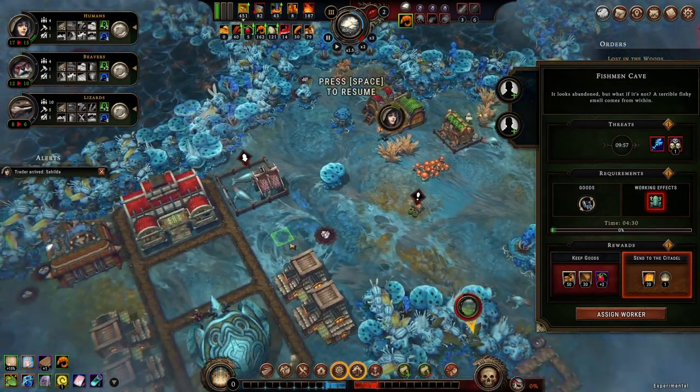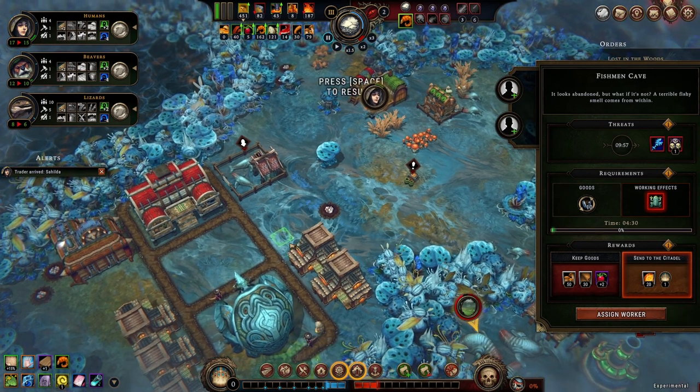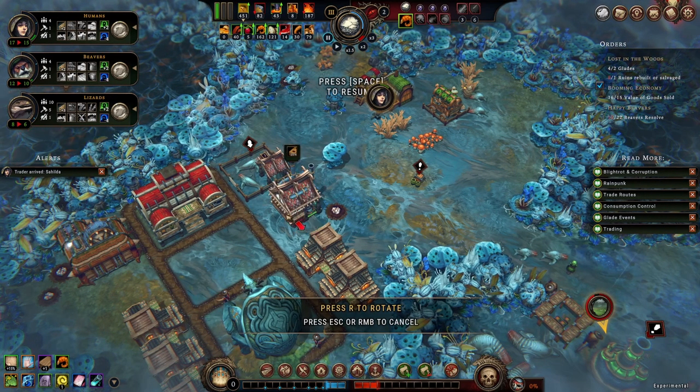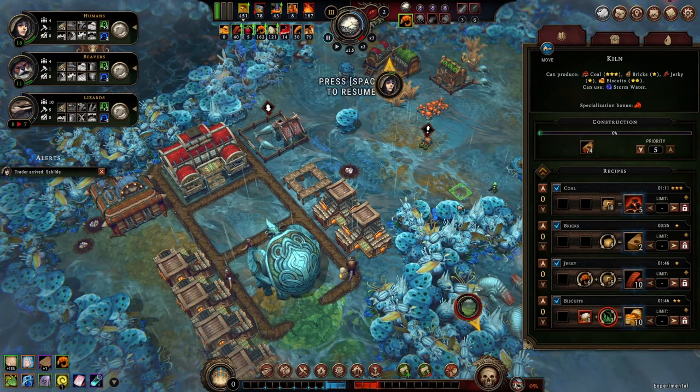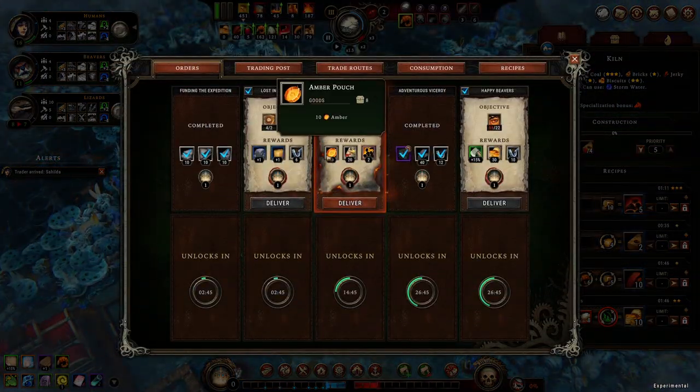If I can get the kiln, that would be really nice. There it is — that's a no-brainer right there. It's a two-star recipe as well. I'm definitely going to get the kiln. The kiln is already like an S-tier building — with biscuit production, that's like an SS++. And it's even better because I have lizards.